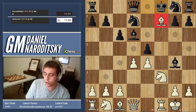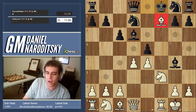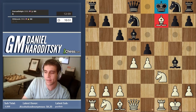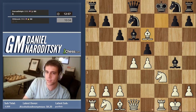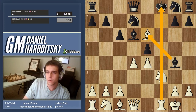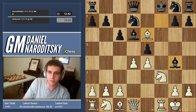Where should we put the bishop? We can put it on b3 or c4, but perhaps we can make a move that forces him to react — and by reacting, he'll be unable to get the king away from f8. The great move is bishop to e6, sacrificing our bishop again. If he takes it, the king is directly in the line of fire of the rook.